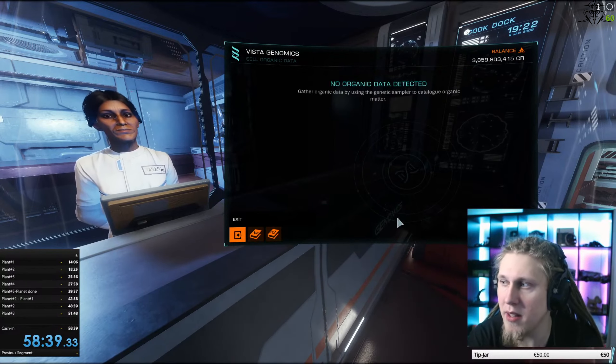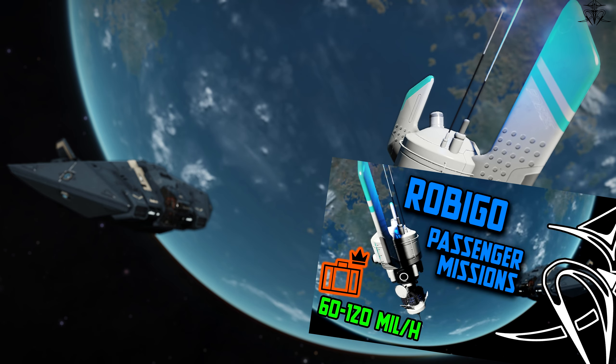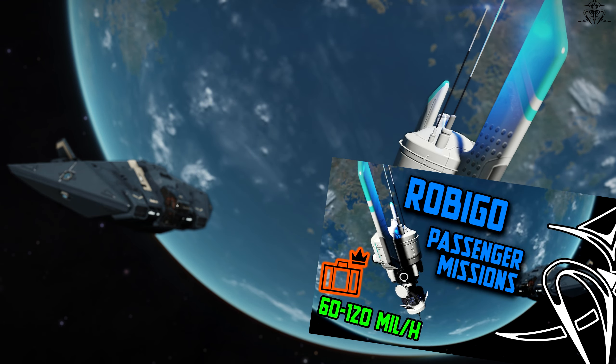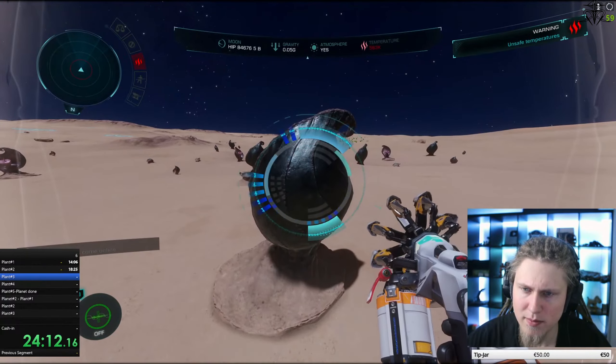You can do the same thing with Robigo passengers, yet in Robigo you don't need to mess around this much and it's actually easier with slightly more profits too. The key distinction here is exobiology only requires a spacesuit and no additional gear.